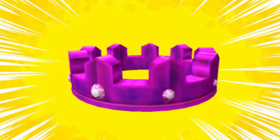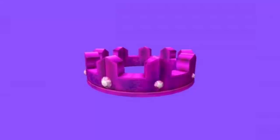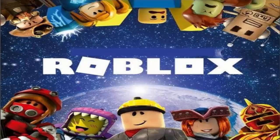The next step in getting the Roblox Crown of Madness is to help someone escape from a dungeon. Find the levers in the corner of the dungeon and flip them until they are all facing the wall. Then go through the door that opens to the lift. Climb up the four pillars and click on each torch to turn off the lights. Then return back to the levers and flip them so that they are all facing away from the wall.